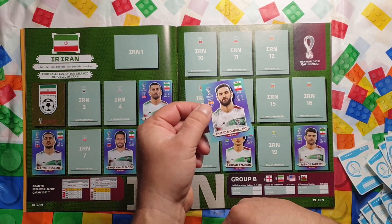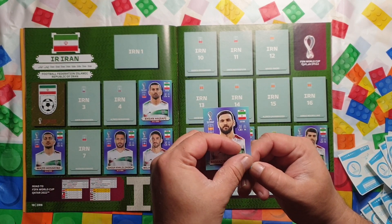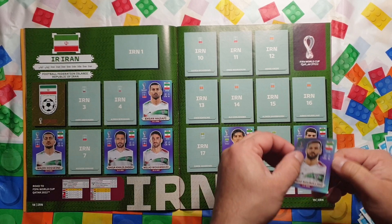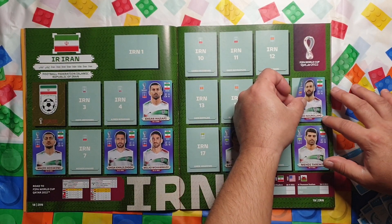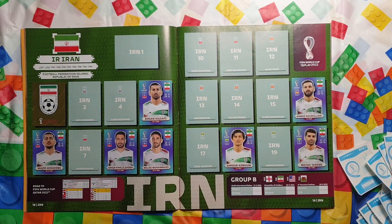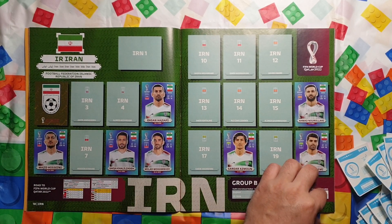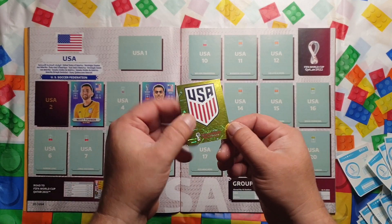Number 9: Milad Mohammadi. Number 16: Ahmad Noorollahi. European names I don't have a problem with, but it's these Middle Eastern names I don't know how to pronounce — even the Dutch and Belgian names are giving me a little bit of trouble. We move on to the USA — we have their official logo.